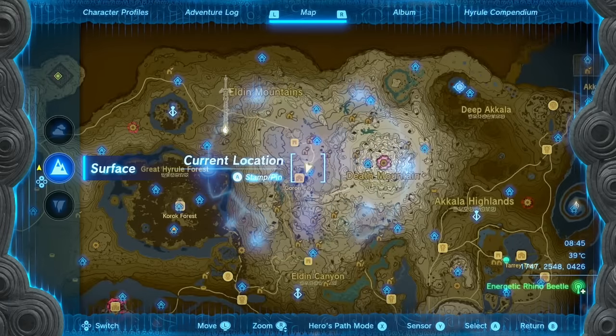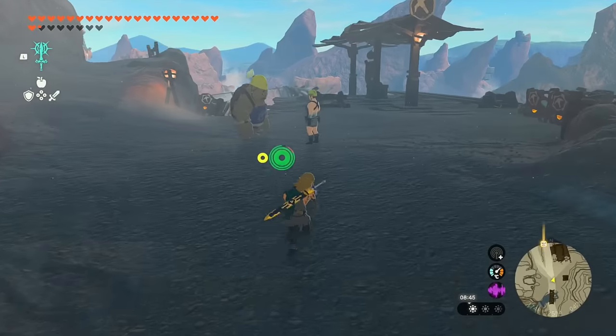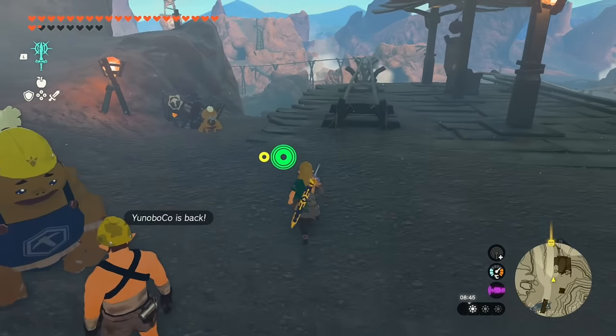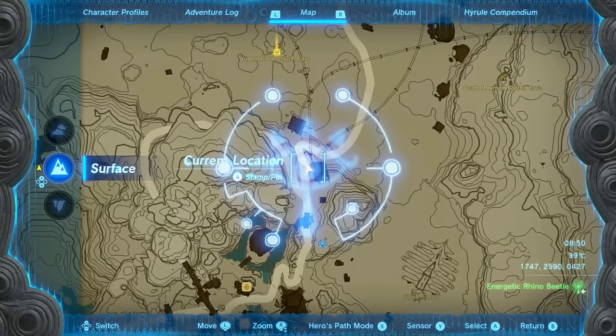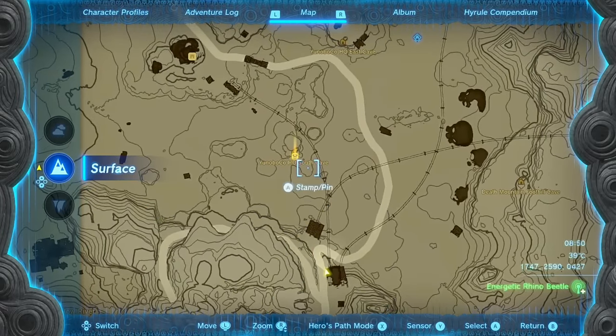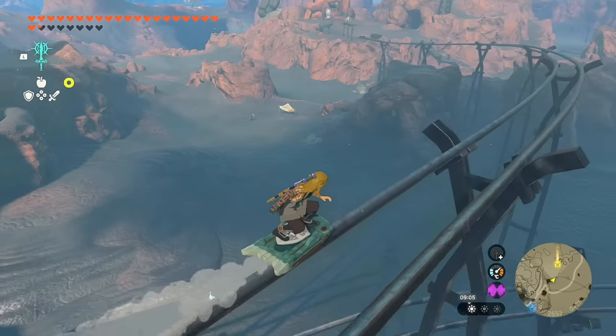Now for our second piece of armor, which brings us to the Death Mountain Eldin area. You will have had to at least start the Yunobo quest line in order to get this next piece of armor, because there's going to be one of those big red rocks in the way of the Yunobo Co HQ South Cave.